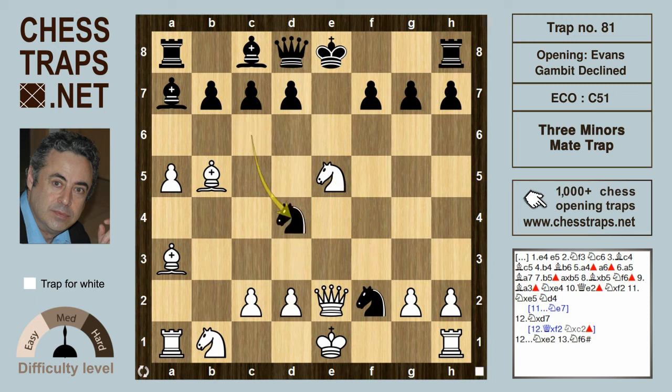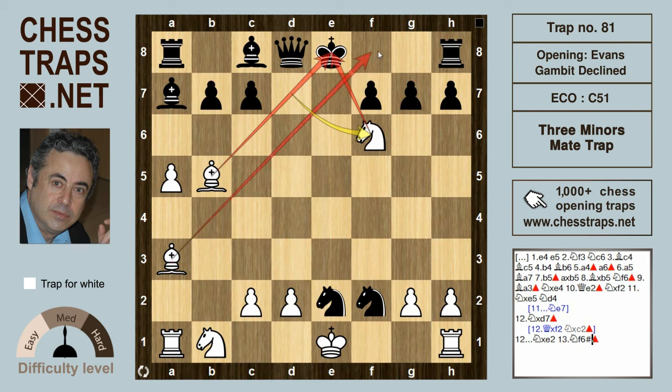After Knight d4 by Black, White has a winning combination with Knight takes d7 check, giving up the queen. After Black captures with Knight takes on e2, we have Knight f6 — double check and mate — with the bishop on a3 cutting off the king.